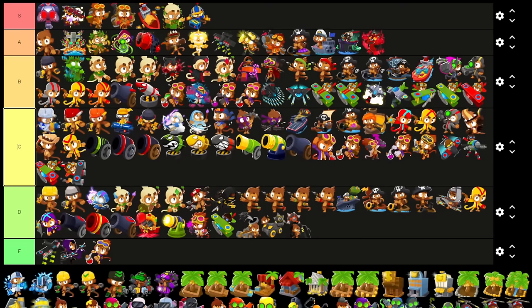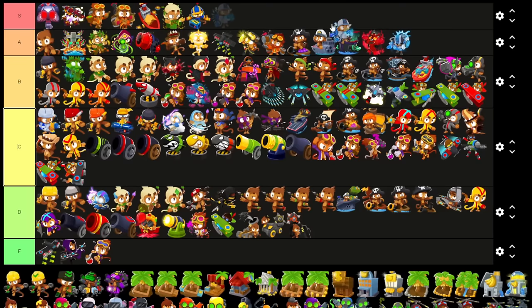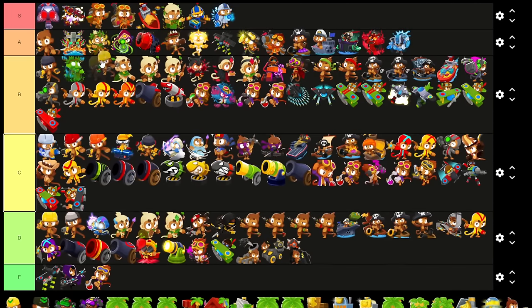Overclock — A tier? On second thought, it's useful in every single game mode, so I'm gonna give it an S, maybe in between S and A. As with Ultra Boosts — I know Ultra Boosts isn't very good in chimps, but it is very, very, very good while bossing, late game, you name it.